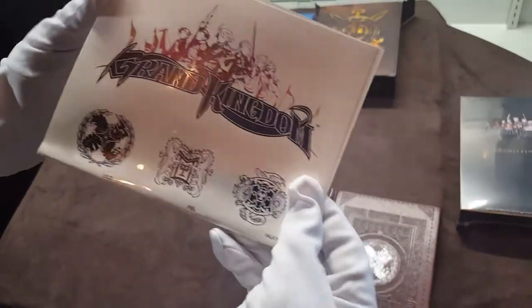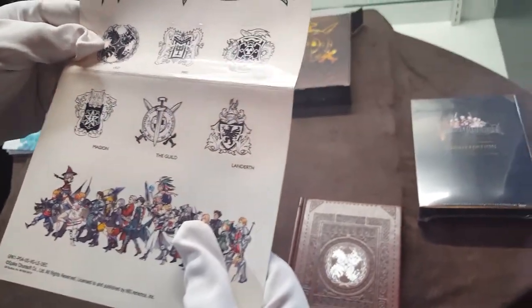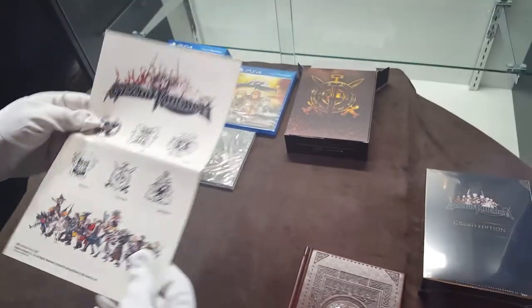What we got here? Stickers — no, these are decals. These are for the different kingdoms: Uld, Fjell, Valkyr, Magion, the Guild, Land-Earth. And then that looks like the same artwork from the box — that's a sticker too. Nice.